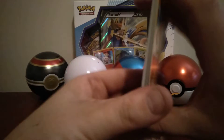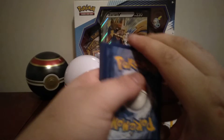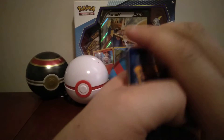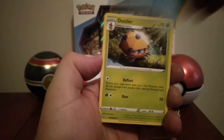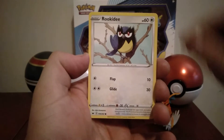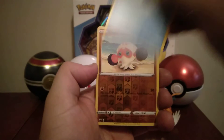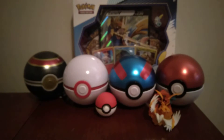Oh, it's the octopus thingy again. Fly Energy, Mantine, Dotslar. If I can't automatically pronounce the Pokemon names, I'm probably not even going to bother, just cause I don't want to sound like an idiot. Cloyster is our regular rare.